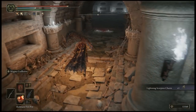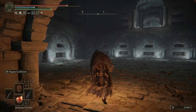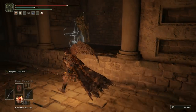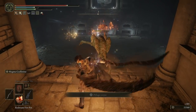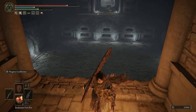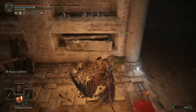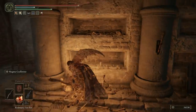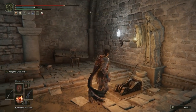Now we're at another one of those moving floor rooms. What I'd advise doing is stepping on the floor but staying right by the entrance you've just come out of. Let it start moving up, do a 180, and there's an imp behind you. Take him out, and then you can jump back on the floor and beeline it to the other end of the room. Take out the imp and the knight over there, and now you can pull the lever to open the boss room for this dungeon.